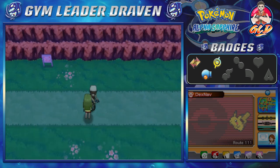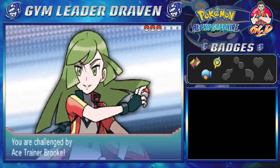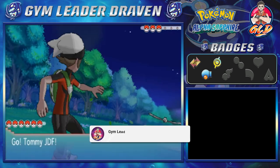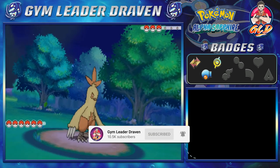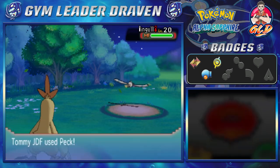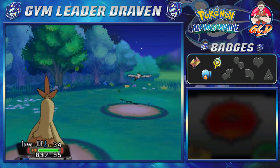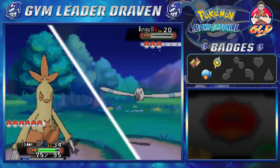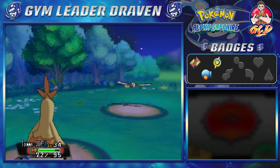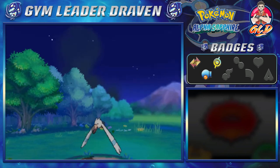Moving on forward, we're going to be battling some more trainers. Here we are taking on Ace Trainer Brooke and she will be coming out with a Wingull. Tommy JDF, get ready to mess up a Wingull right here. Peck Attack — I think we're going to do a Peck Attack again. Wingull survives one hit, and that Wing Attack actually hurts. But we're strong enough — we're very strong, super strong.